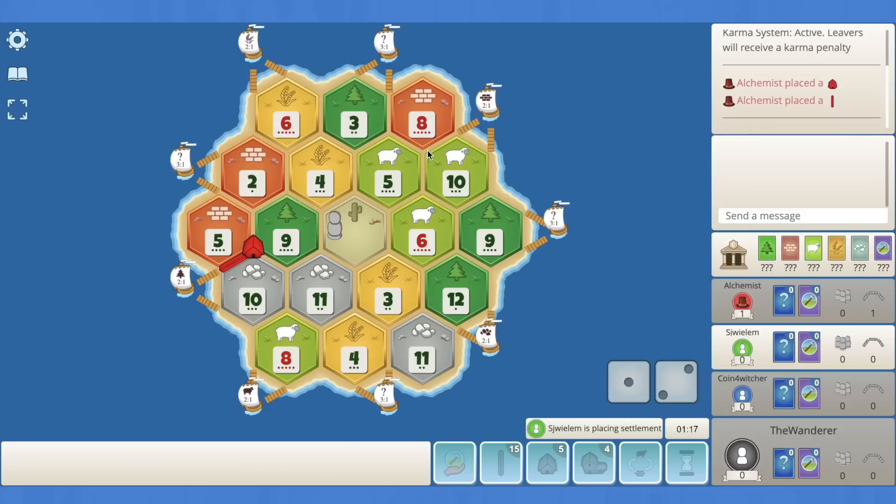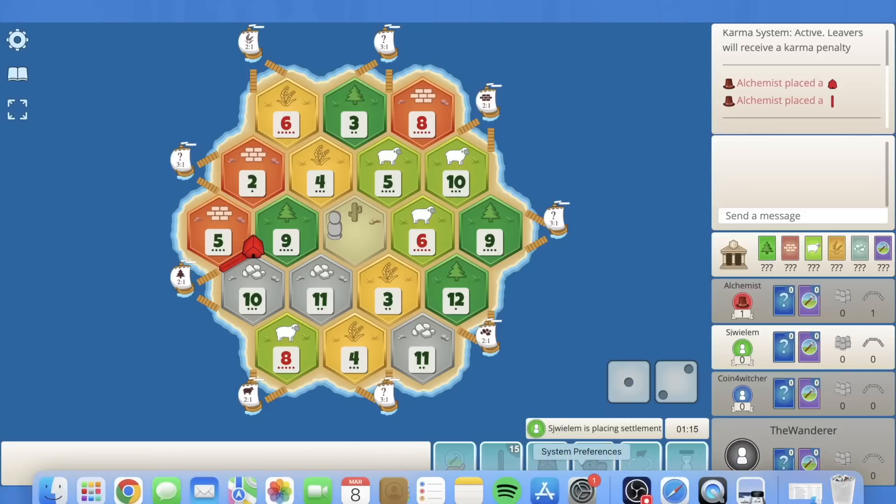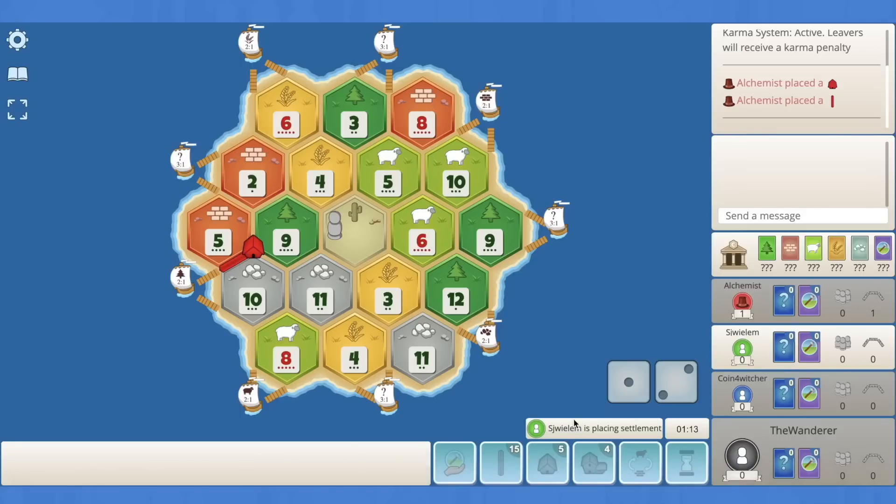Green's next. This 8-5-10 into the brick port is pretty strong. You could pair that with anything good — there's enough wood on the board. I think they might go the 8-4-11. Yeah, they went there. Glad they went there — that takes that spot away from Red.